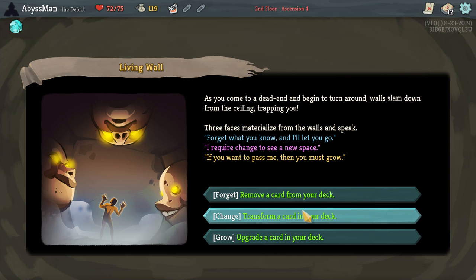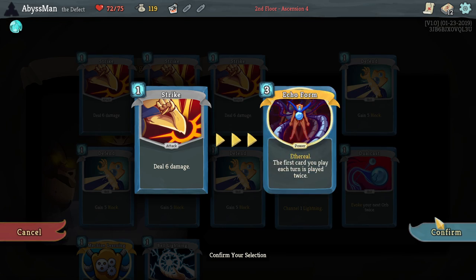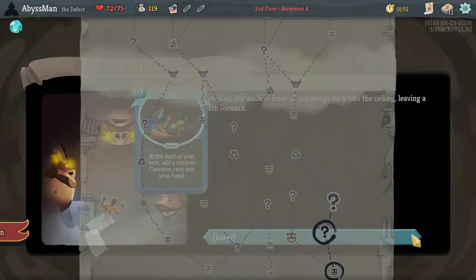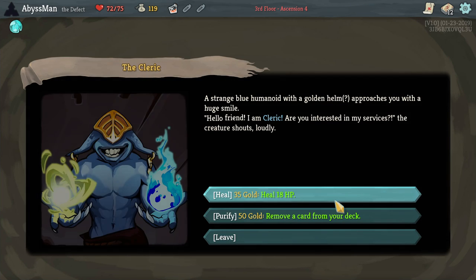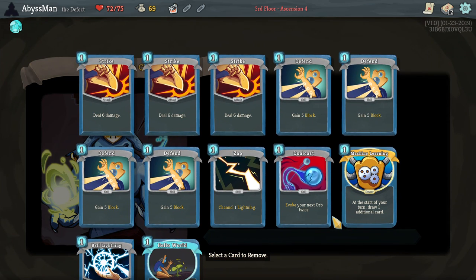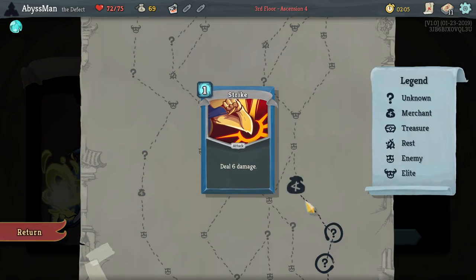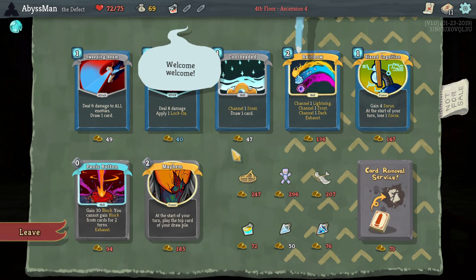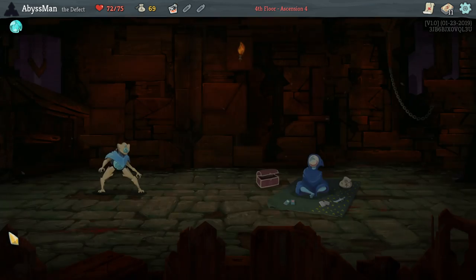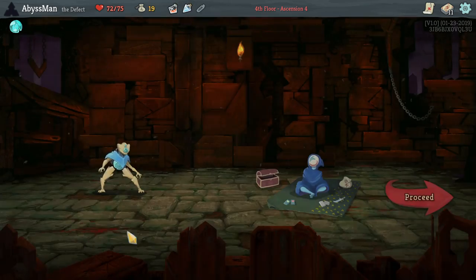Let's go ahead and change a strike. Got Hella Wall. So let's go ahead and purify — give it a strike since we have Hella Wall with us. There's not really many cards I can get, so I think I'm going to just simply get the block potion.